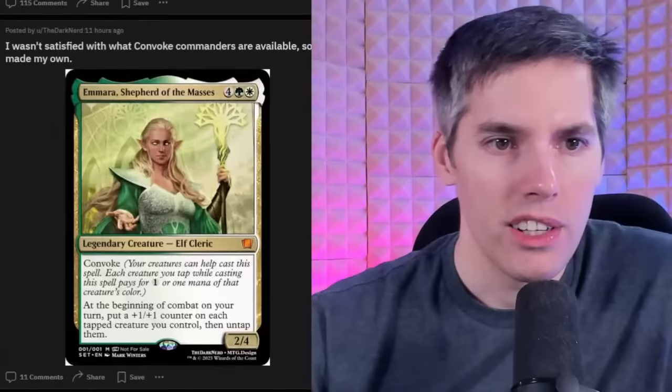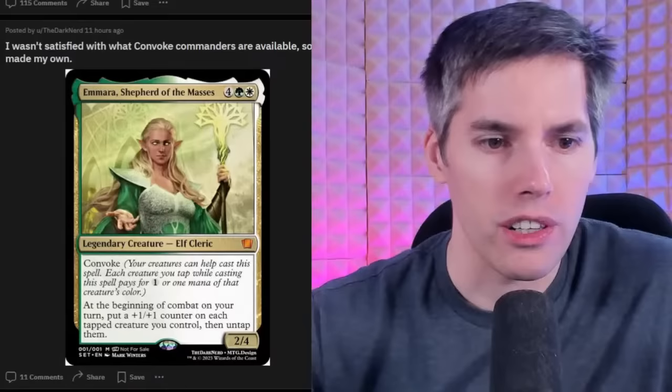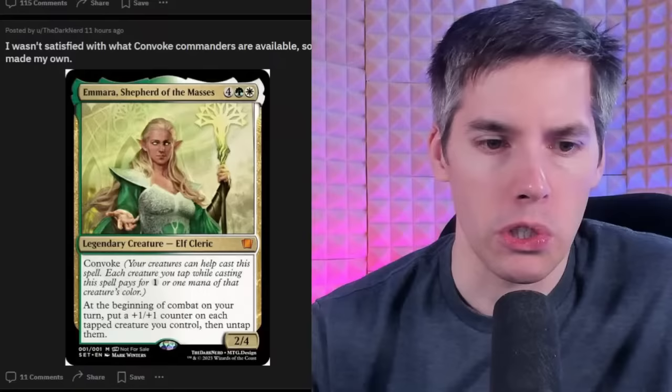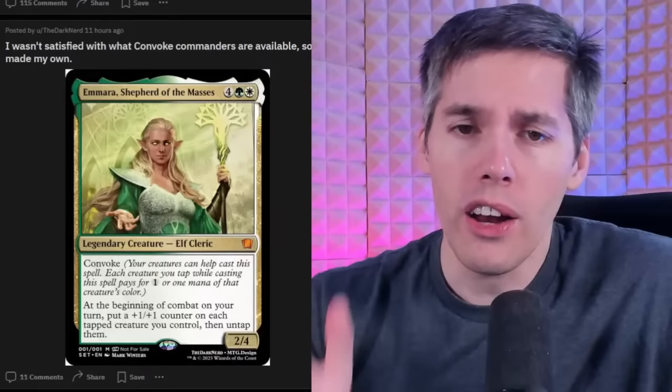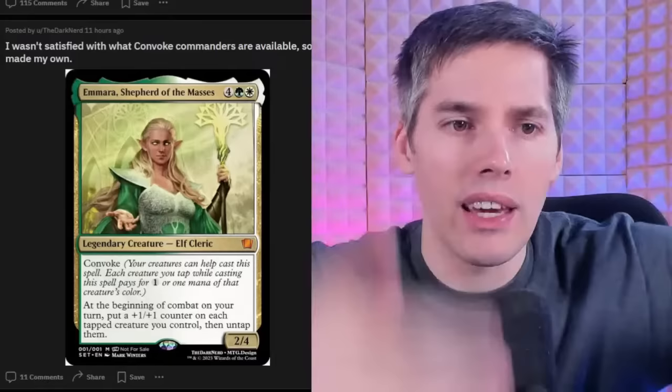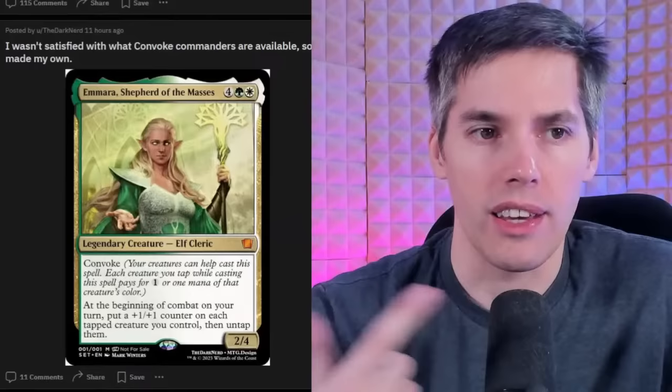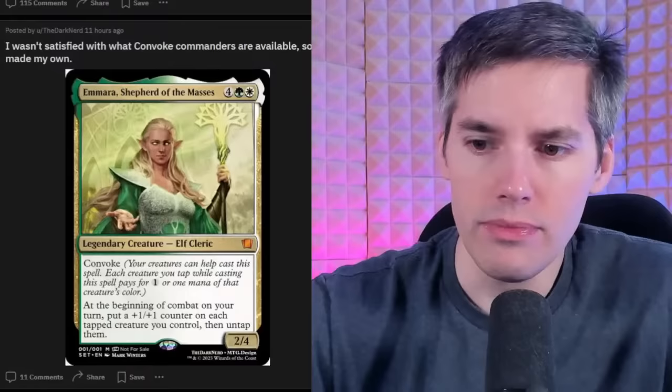Freebie section — we got Amara, Shepherd of the Masses. It's a white-green 2 generic 2/4 elf cleric with Convoke. At the beginning of combat on your turn, put a +1/+1 counter on each tapped creature you control, then untap them. That is exactly what the elf players have been looking for. You tap all your elves, get Amara in play, put a counter on all of them so they're all beefed up — a lord effect that doesn't go away. And if you have it as your commander, you could repeatedly do this over and over again.